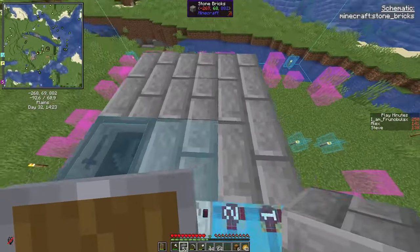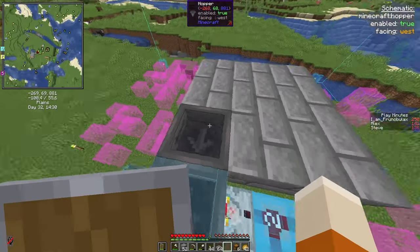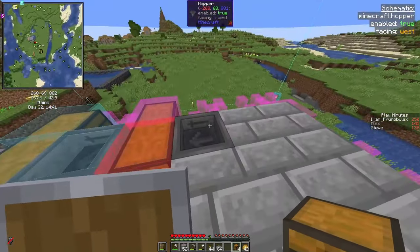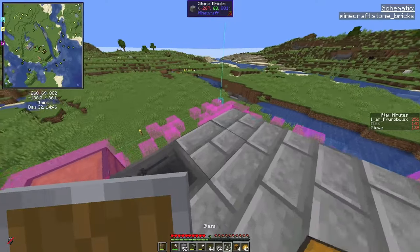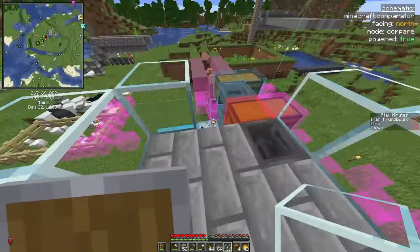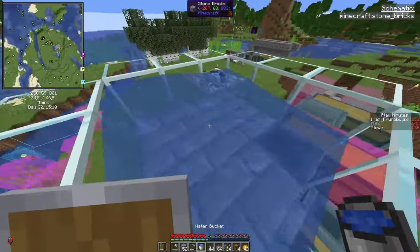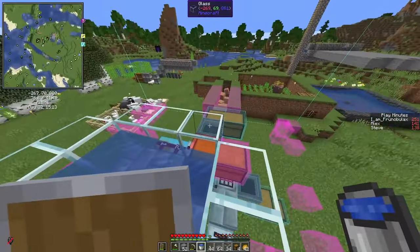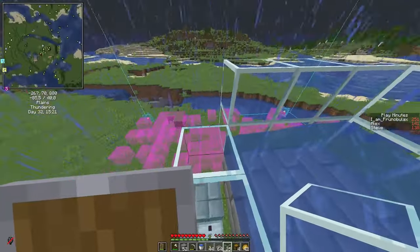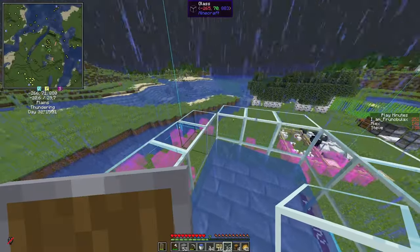Iron golems are three blocks high, so all we need is one hopper. Until we have more iron, I would just use a chest here. Then we'll have a water stream moving the items here. I'll just use a bit of glass, so that we can see the iron golems. Now just use a water bucket. Later, when you build the farm, you can actually jump down — the very last thing we bring in will, of course, be the lava. You don't really have to use glass — I just think it's nice to see what's going on here.